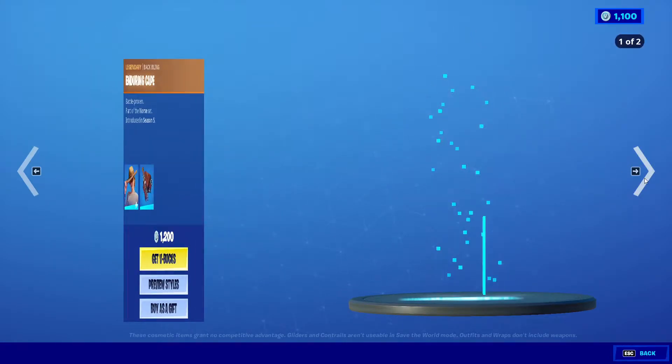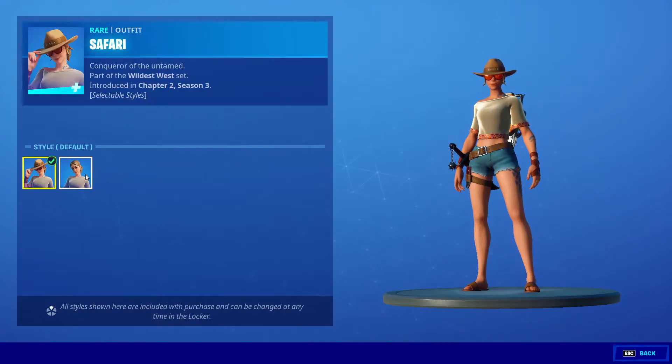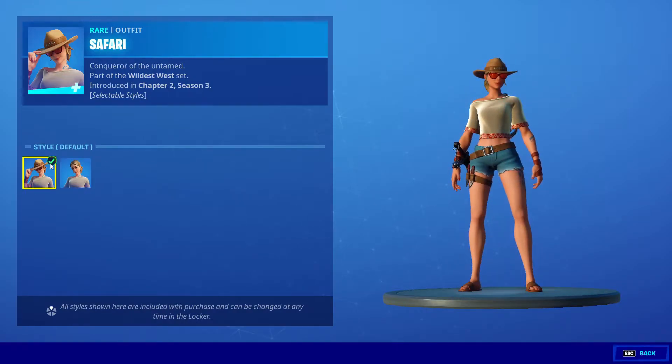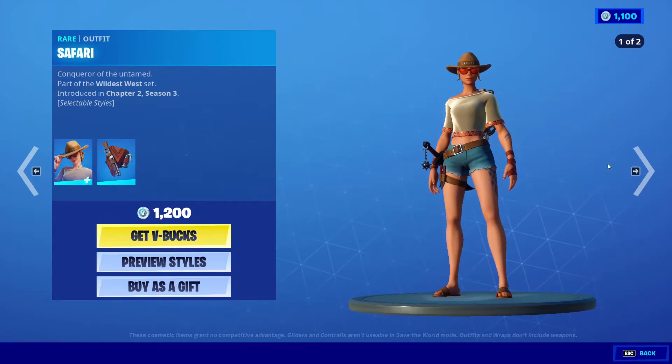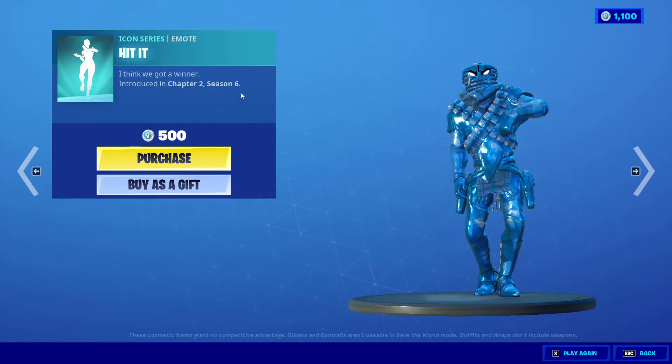We got Safari with Gunny Sack, 1200 V-Bucks, two different styles — one with a hat, one without a hat, and it's got the glasses too. Next we got Hit It, 500 V-Bucks, Chapter Two Season 6.